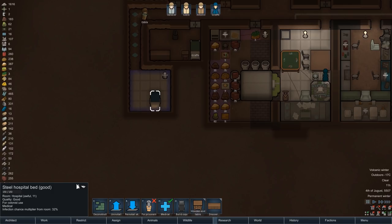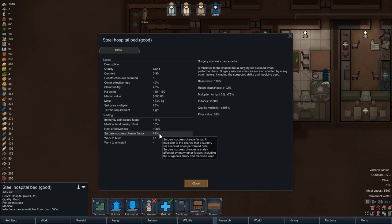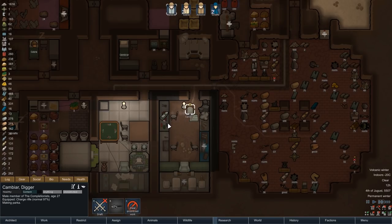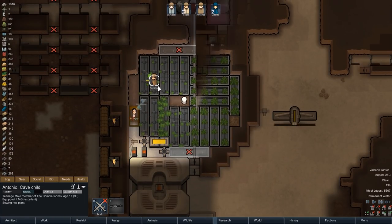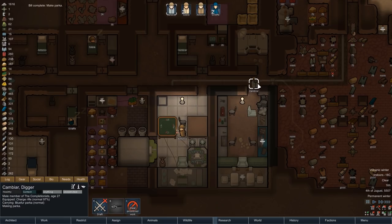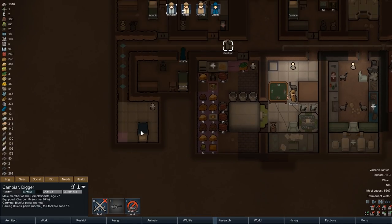One slight problem: because the room is inside our mountain base it is pretty cold in there, and our prisoner is unfortunately not well equipped for those temperatures, so Cambia will quickly craft him a parka. Putting a heater inside the hospital is sadly not an option, otherwise we would have a pretty high risk of infestation. With the parka finished we can put a stockpile down, have Cambia haul it over, and then we'll relocate our prisoner shortly as well.